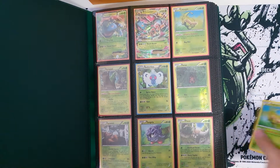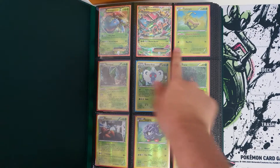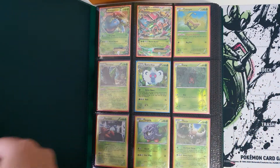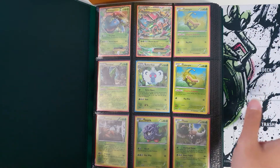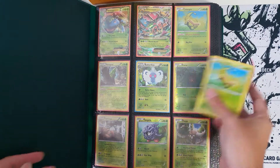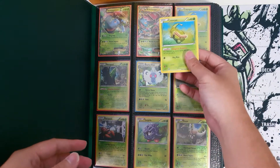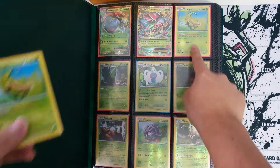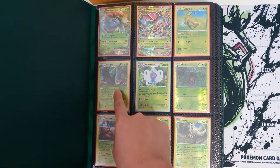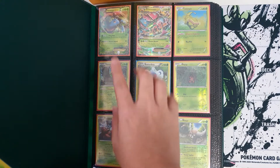For those looking to buy these cards, take note — there are different terms people use. A complete set is one of every card in the series. There's also something called a master set, which is one of every card you can get in the box. The difference is: in a complete set, you have either the normal card or the reverse holo — so just one of each.